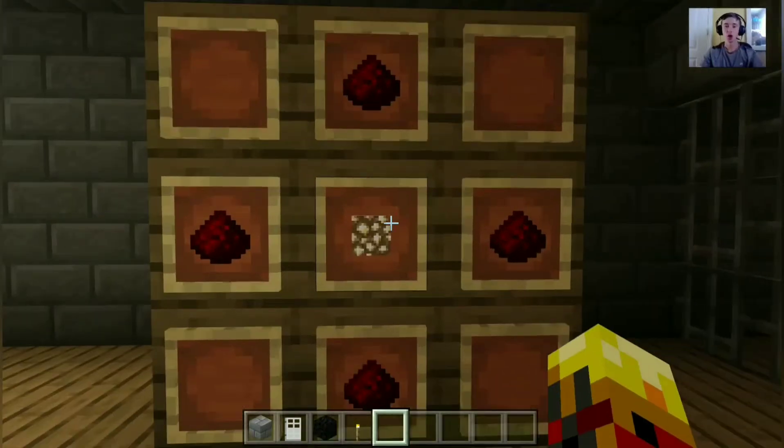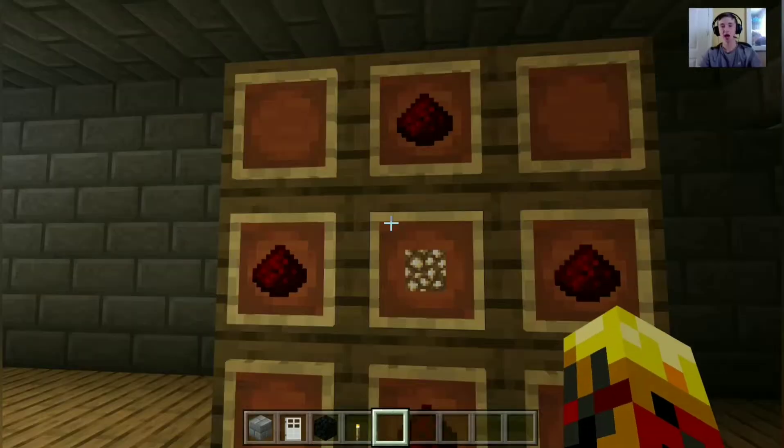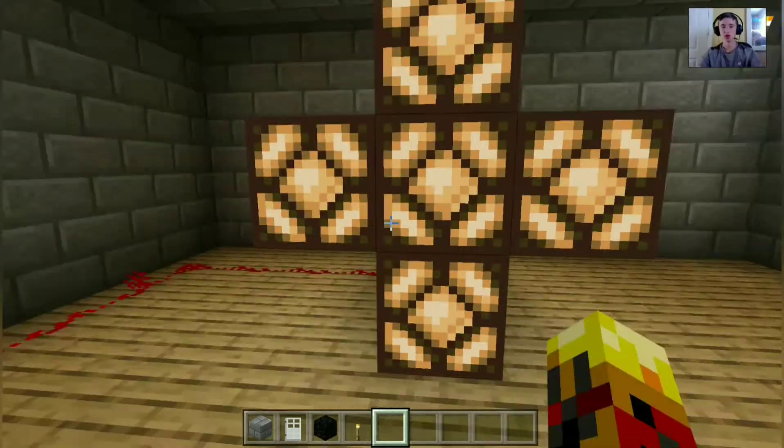To craft a redstone lamp you need four redstone and one glowstone. The glowstone goes in the middle with redstone all around it making a plus sign - it's kind of telling you how much it's going to go.